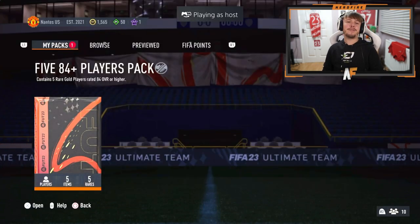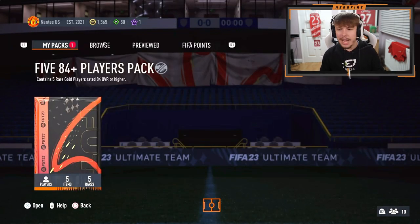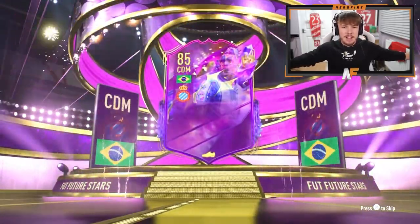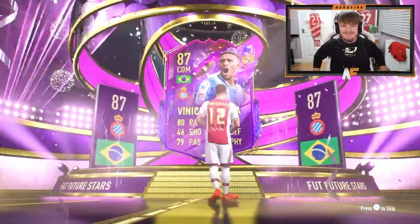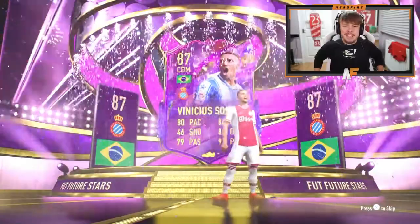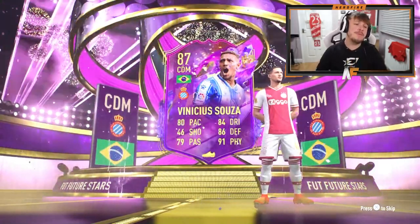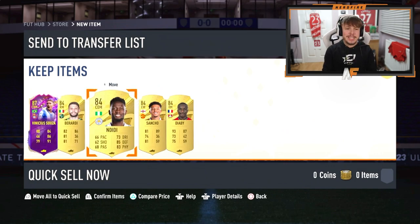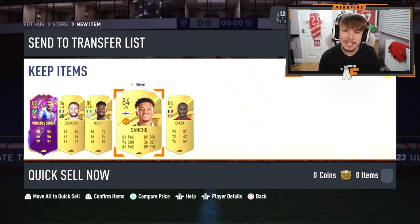Charlie is here with his 5x 84 plus players pack. Can we get a Future Stars? Yes! Brazil, CD — Vinicius Souza, 80 pace, 86 defending, 91 physical. I didn't even know he was in the team. He gets hit with exactly what I got — one Future Stars and then the rest are just 84s. That's kind of painful.